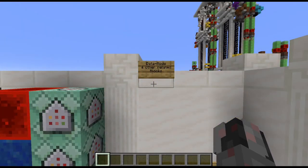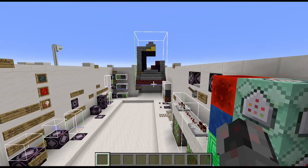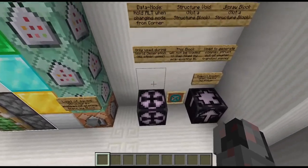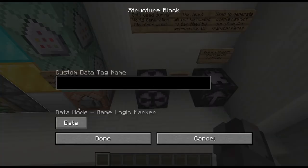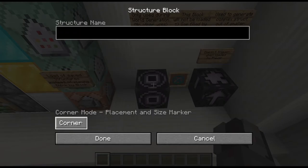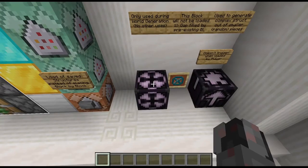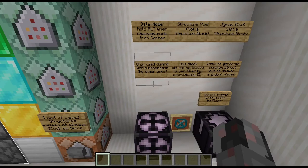That brings me to the last part: blocks related to the structure block that don't deserve their own episode. The first is actually a fourth mode of the structure block — the data mode. To access it, you go to corner mode, press the Alt key, then change the mode. This fourth mode is only used during world generation and has no other uses.